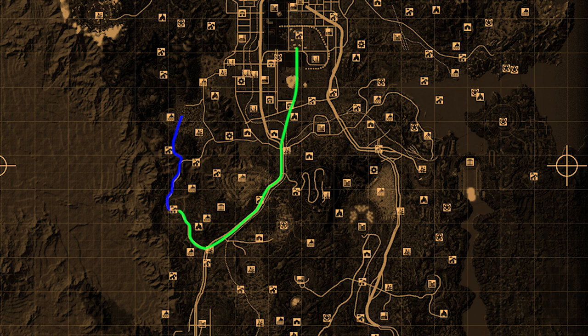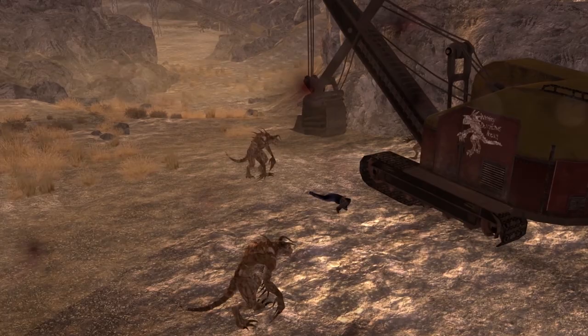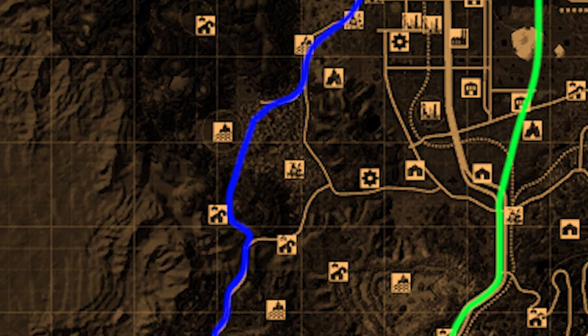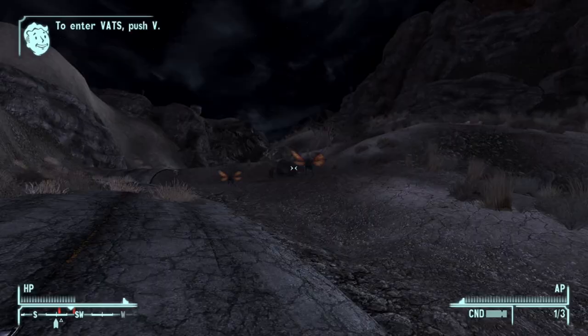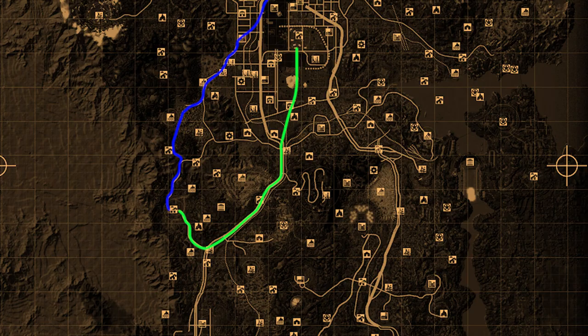But here's the problem. The first path is riddled with Deathclaws — north past Sloan is the Quarry Junction, which serves as a breeding ground for them, and they seep out all the way up to Junction Railway. The second path is riddled with the worst beast in the game, the Cazadores. These are fast and deadly, but we can actually outrun them and avoid dying to them, making passage here viable for our speedrun, unlike the Northern Road.